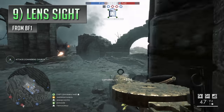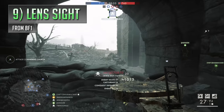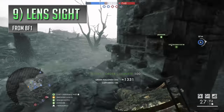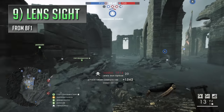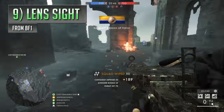At number 9 is a certain sight you'll find on quite a few weapons in Battlefield 1 — an attachment called the lens sight, automatically equipped on most of the optical, carbine and defensive variants. Now I've got to admit this thing isn't terrible, but it just doesn't really feel all that great to use in a lot of situations with a lot of guns.